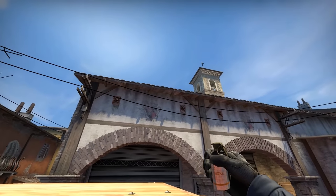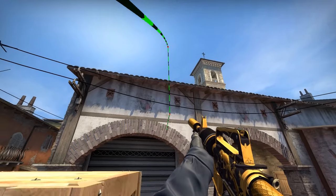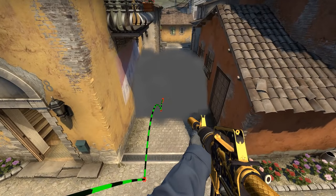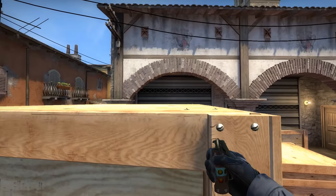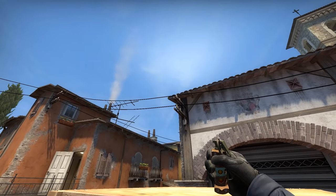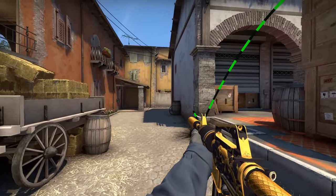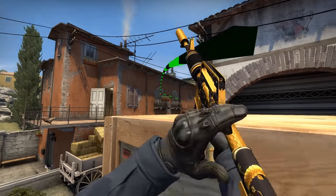If you throw a smoke instead of a flash it will neatly cover up middle. Remember to jump throw in order for your flash and smoke to work, and it should also work pretty well on 64 tick servers like matchmaking. From this same position on crates you can aim here to the left of the roof, right click and throw another very useful pop flash for Short. Lastly, if they take over middle you can throw this molly by aiming here and it will land right on the roof.